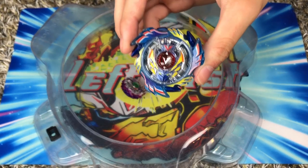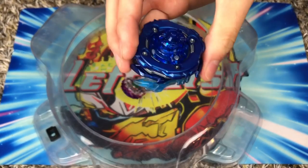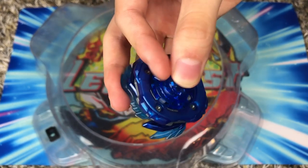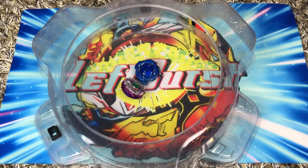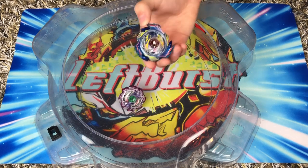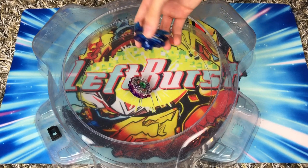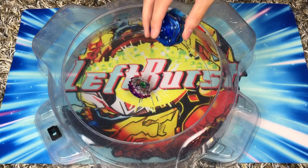For the full spring combo, we have God Valkyrie with the spring-loaded layer, Sting spring-loaded disc, and finally the power driver, the spring-loaded driver. In the actual video I used the nothing driver, but in this video I decided to change it up and use the power driver, because when I recorded the other video I couldn't find my power driver. It's a lot more fitting because it's an attack type Beyblade, so it should have an attack type driver.